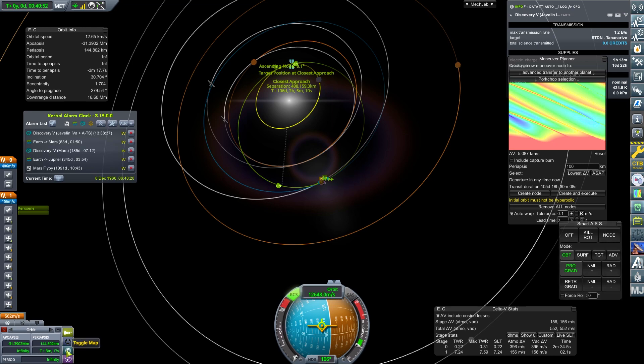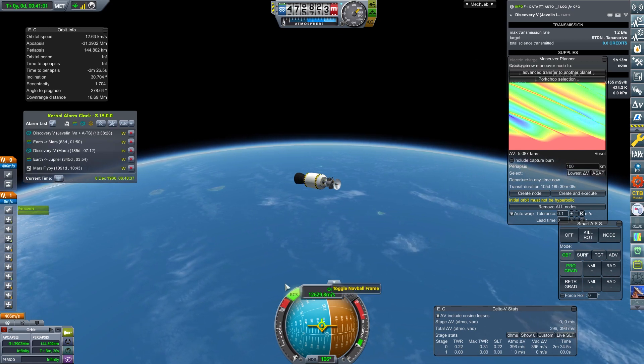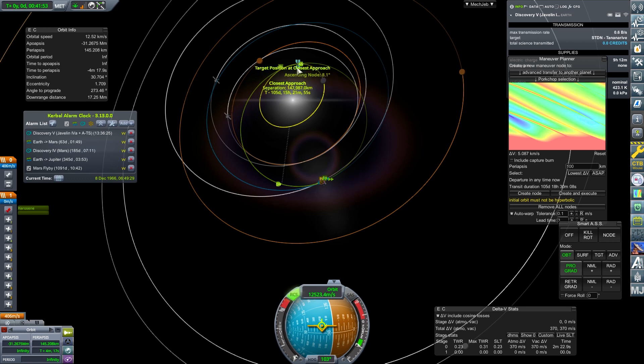We actually lost our Mercury rendezvous there, which means that we're probably out of plane. We're getting to a point where we're out of plane. We're going to speed up the time a little bit — but physical time warp has actually lost the encounter. We've lost it. Why is that a problem? We need to check we're not hitting the moon — we are not hitting the moon. So we'll come out of here, get into interplanetary space, and get a bit clever with this.